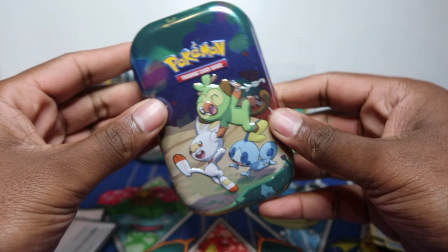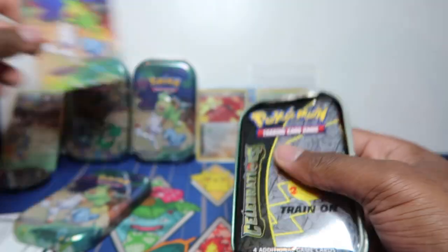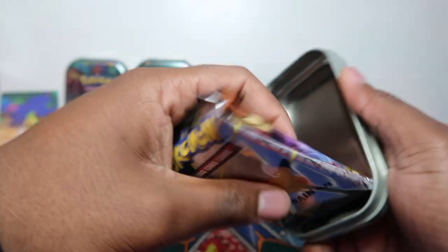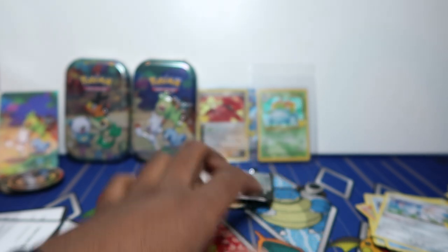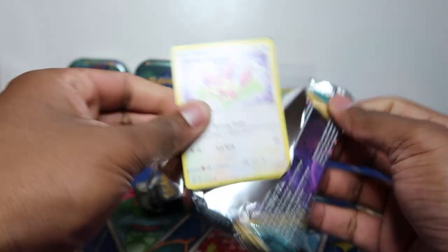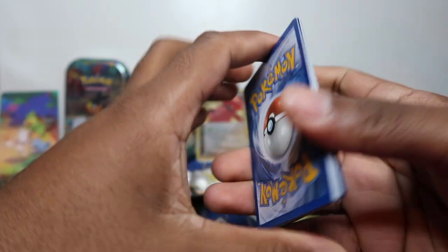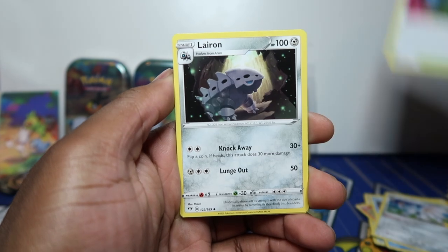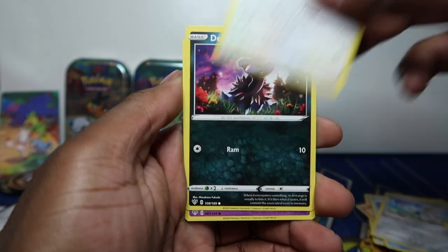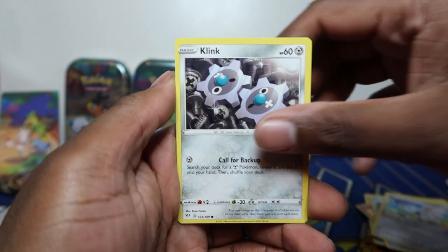I might title this video 'Can you make profits from mini tins?' I won't put the prices on screen — I'll just do it from the top of my head because I know most prices from selling a lot of singles. I keep all my Golden Mews and Charizards. I did sell one damaged Golden Mew — straight out of the pack — for about ten pounds under the mint price.